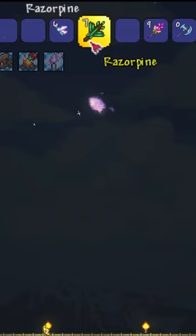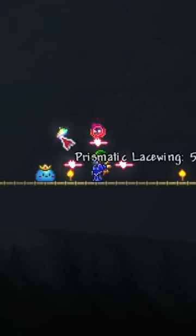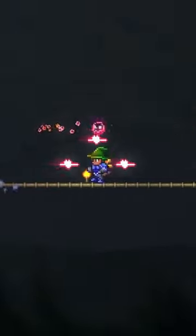My recommendation is to keep your primary weapon one slot away from the Prismatic Lacewing in your hotbar. Release the Lacewing and immediately shoot it with your primary weapon to kill it and summon the Empress.